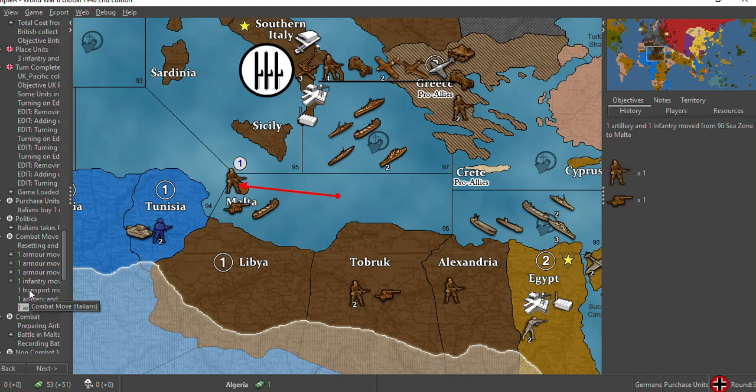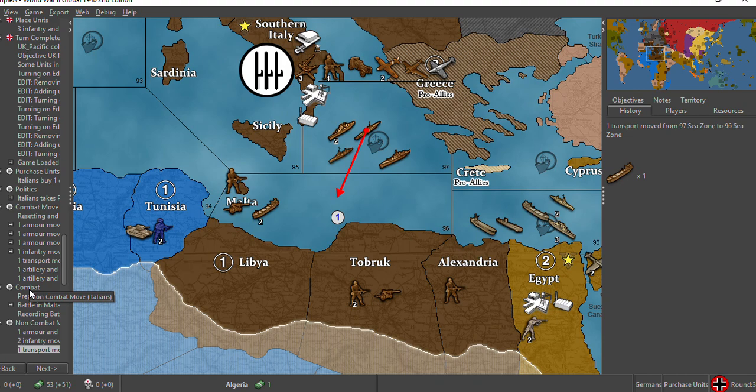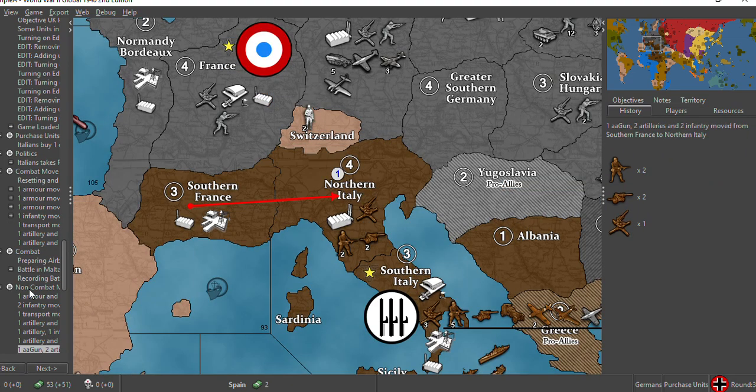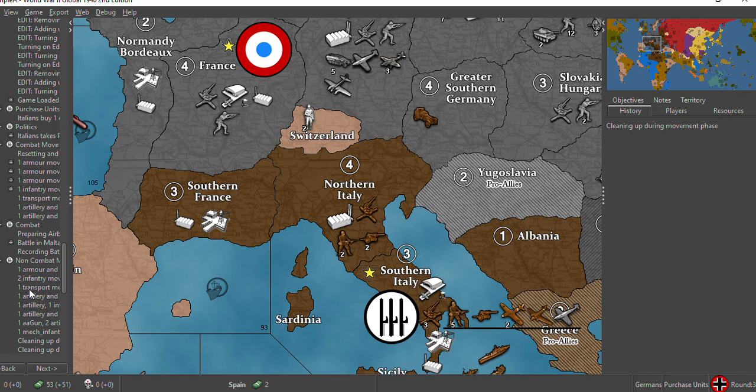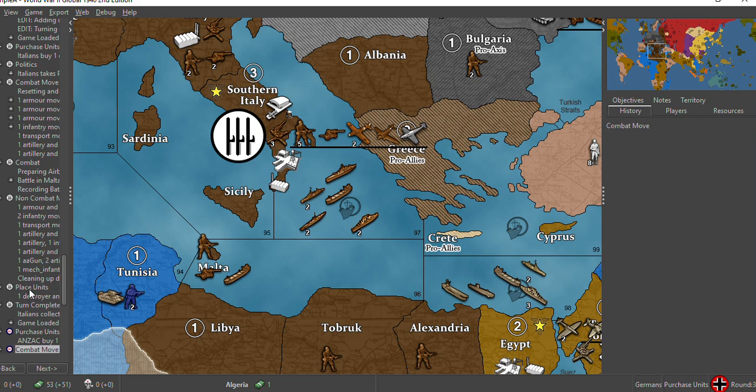He's just going to grab two units and put them in Malta — not a further evacuation, just a straight evacuation. He takes it over and then moves troops. He is actually going to grab two more troops, leaving North Africa almost bare of Italians. He puts those in zone 97 and collects $16, which is respectable — not tremendous, but respectable.